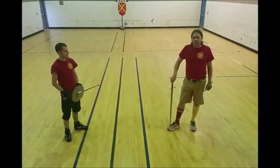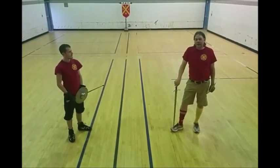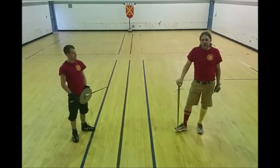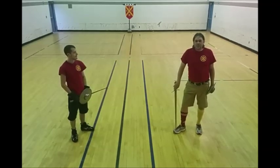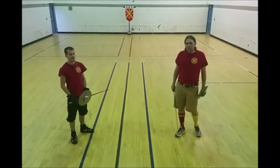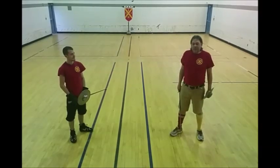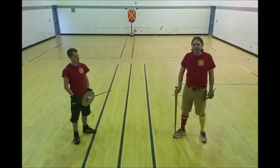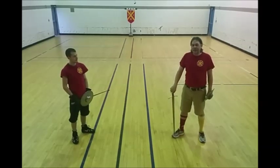We're continuing on with our interpretive videos talking about what the heck are they saying in 133, the Belpergus Effect book. It's been a couple of years since we did our last ones, and we're in a new space, but we're still pretty much doing the same interpretation with a few refinements. We're going to be carrying on from where we were, having done the top images on page seven, so we're starting with the bottom image on page seven and going on to page eight.